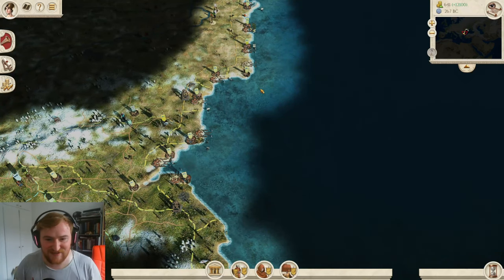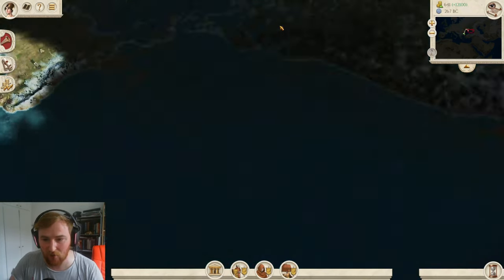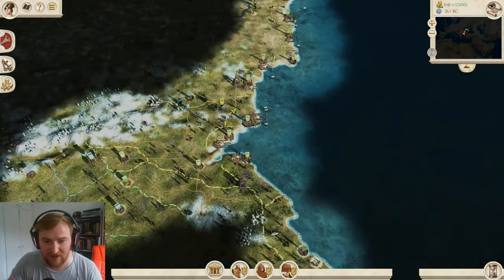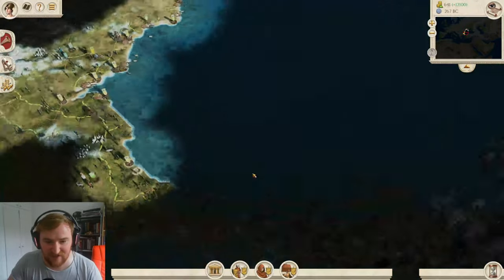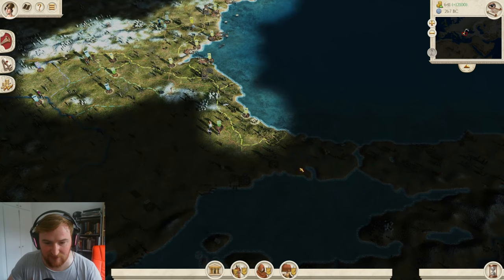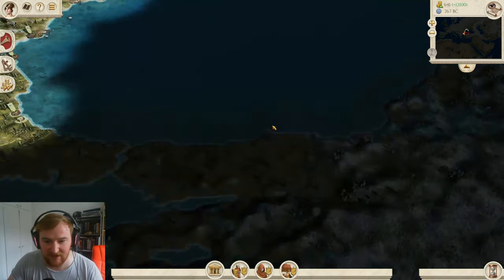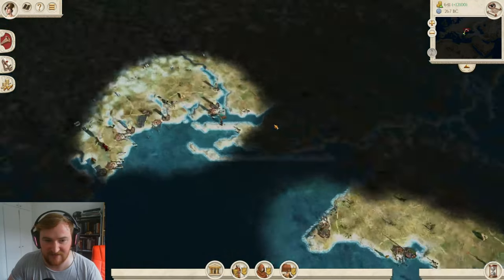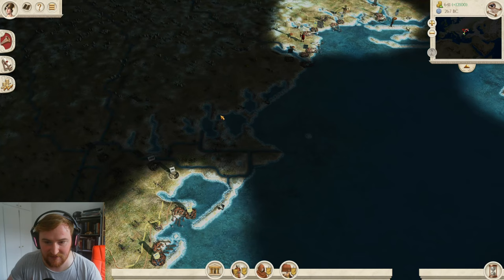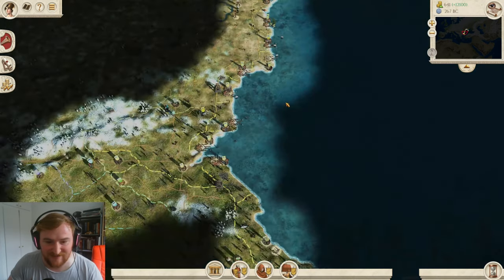Hi guys, and we are back with another Black Sea Empire challenge - the challenge where we try and make a line around the whole of the Black Sea. We're about a quarter of the way there now, which is pretty good. Today we're going to try and fill out the bottom bit of Thrace, and connect our lands up in the north as well. But without further ado, let's get into the video.